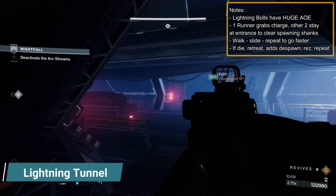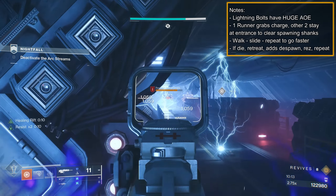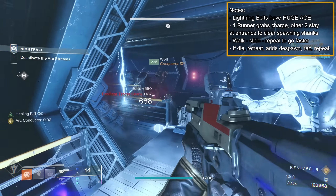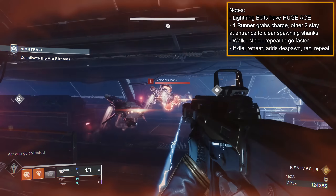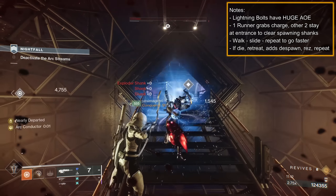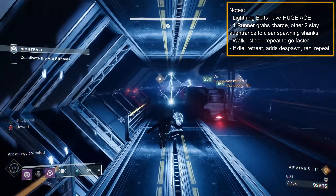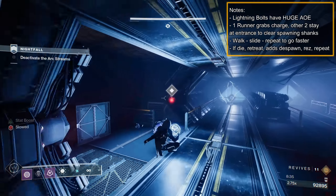The Lightning Tunnel is both easy and deadly. Clear the two Sniper Shanks and divide your team: one runner who'll grab the Arc Charge, and the other two are defenders that'll wait by the tunnel entrance to shoot Shanks as the runner tries to deposit. Ideally the runner is someone who has high mobility or has speed booster active. Picking up the charge spawns the Shanks, so coordinate with your team. Pick up and go in the closest lane when the Lightning Bolt passes so you don't have to change lanes while you move. Walk, slide, repeat to move faster, and defenders shoot the adds. If the runner dies, just retreat; adds will despawn, try again.